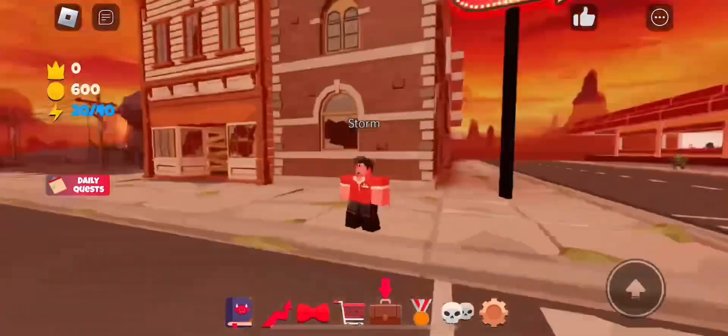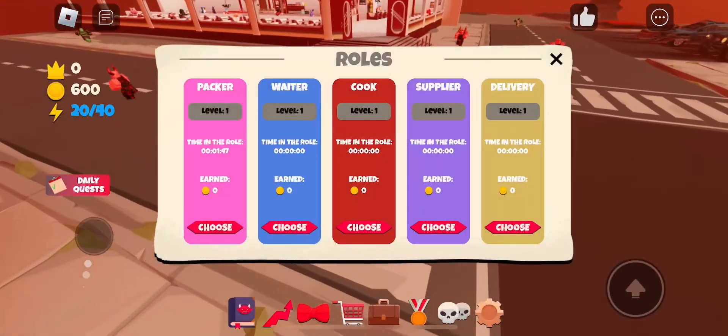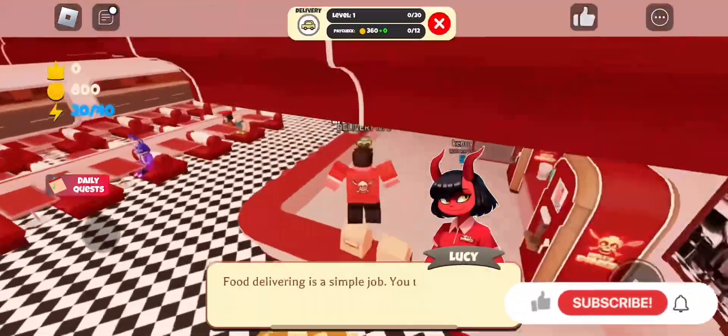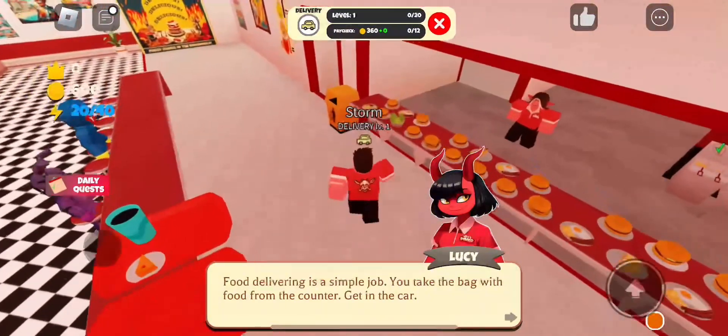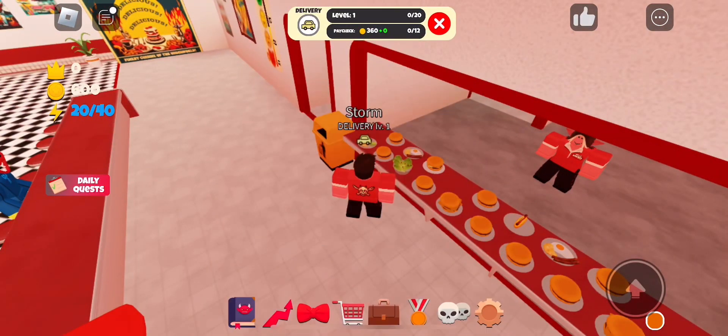Hey everyone, welcome back to the channel. In this video I'm showing how to get the Infernal Tail in the Hell's Diner game. Basically to claim this free item you're going to have to do a task. It's not that bad — it's kind of like a simulator. You basically work at this diner.